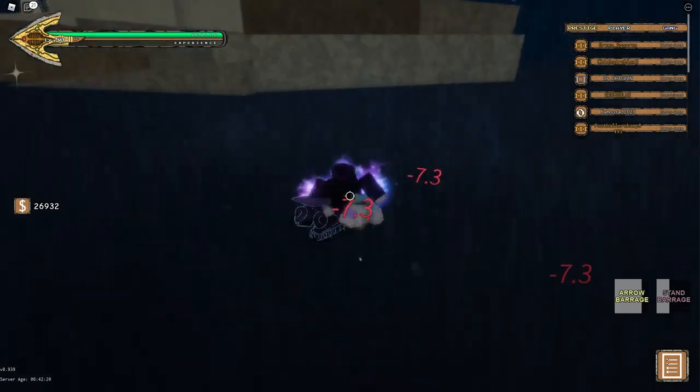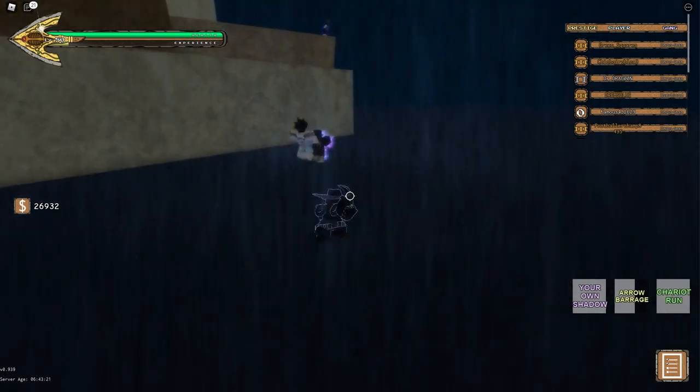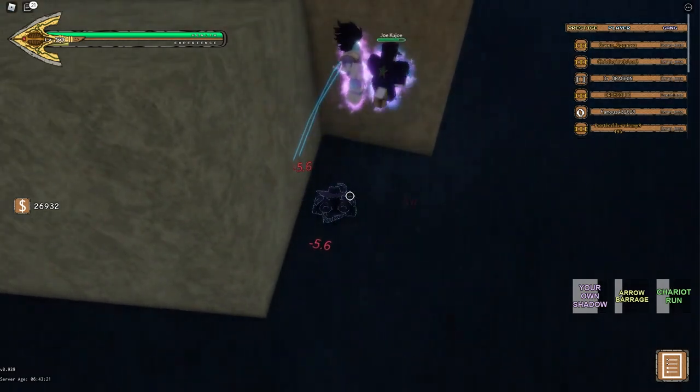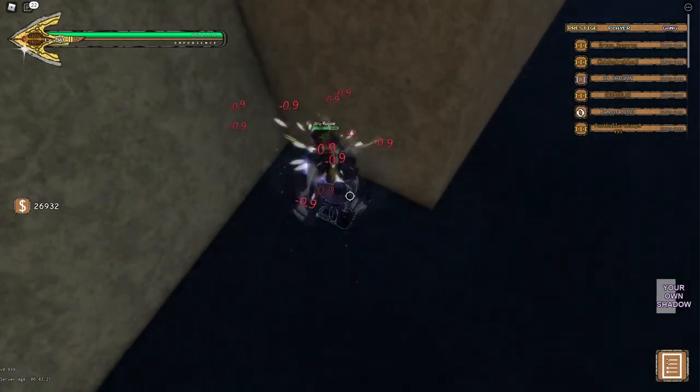What you're going to want to do is just make sure that if he tries to Skull Crush you, he hits himself or something. As you can see, he's down here — he tried to Skull Crush me, so I used Your Own Shadow, which reflected the damage.